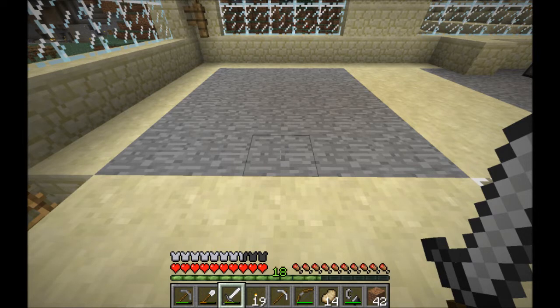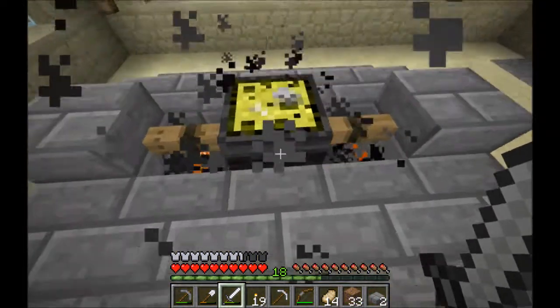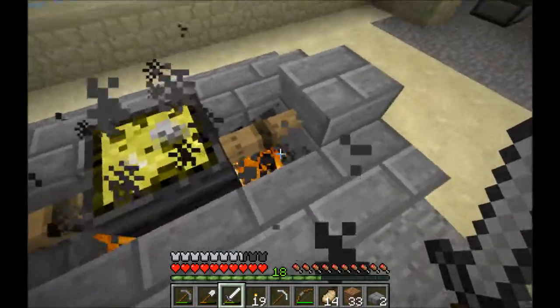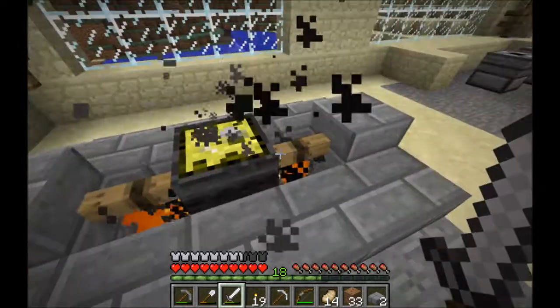Later on I can link up to bellows to stoke the fire. So I'll just quickly build the old stewing pot. There we go — I've got a 3x3 grid of netherrack underneath, constantly on fire. I've suspended my stewing pot by axles, just because it looks nice, but obviously you don't need that — you can just have it floating.